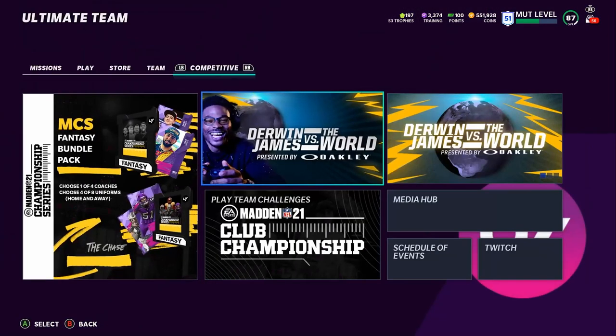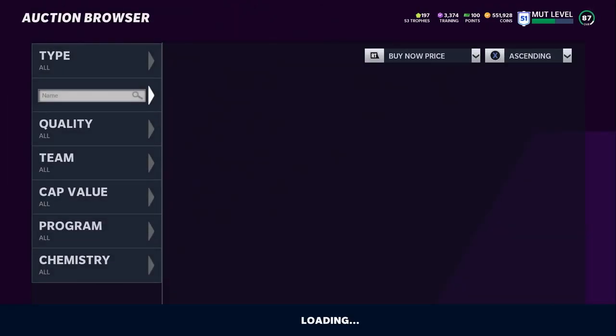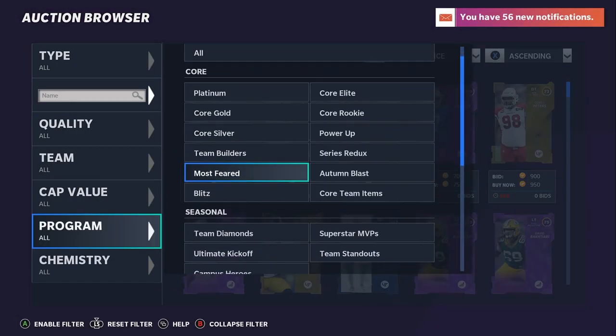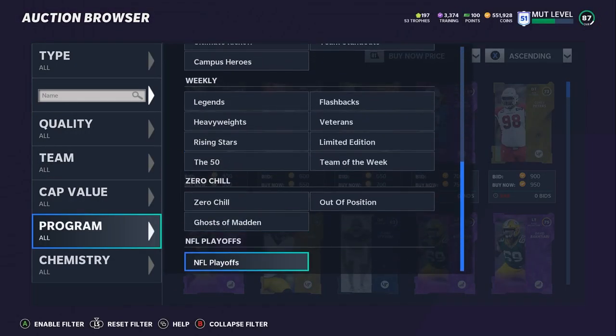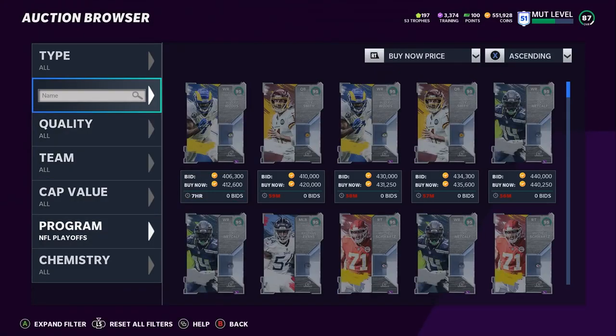Let's head on over through the list and show you everything. Over to the auction block, we'll do this one by one. The thing with this promo is these cards are all 95 overall, so they're not all going to be meta cards. I have to find the ones that are at least closest to meta or can make a difference.